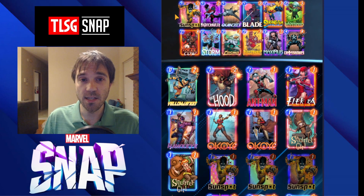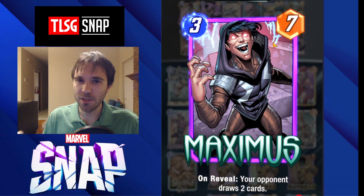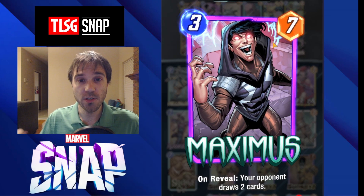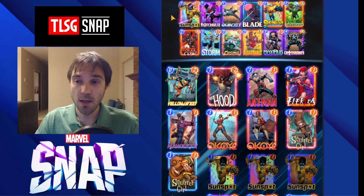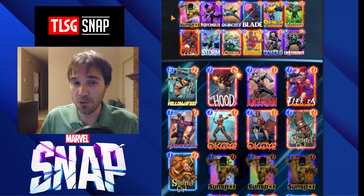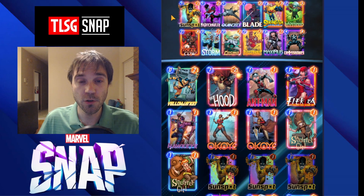A lot of the rest of the deck is geared around winning early. Maximus is going to be a really good card for us to drop on turn five so that we can guarantee that we get at least two resources from our opponent — Maximus having the on-reveal ability where your opponent draws two cards. So even if they dump their hand with a Hellcow or a similar strategy to ours, we're still going to get two cards in return and have three resources to drop on turn six.